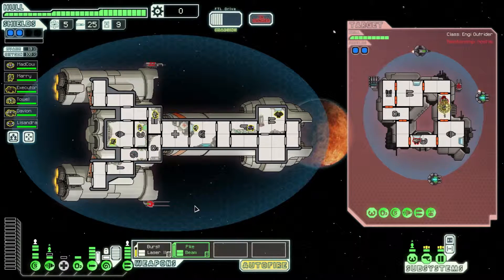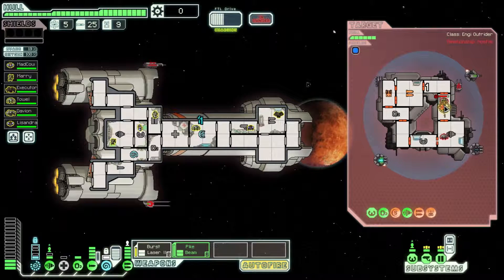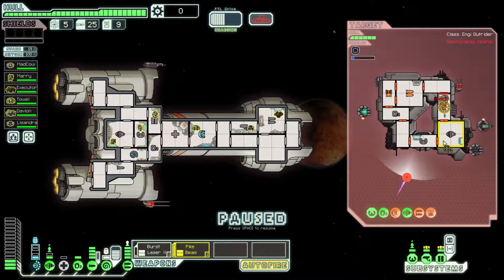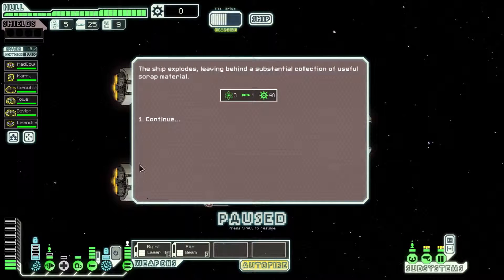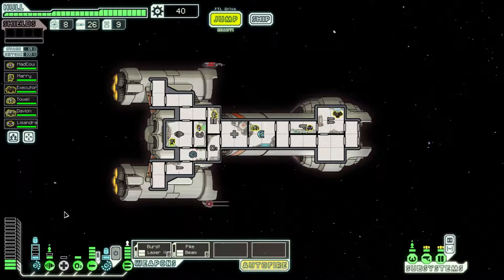I'm going to take over this guy, so he'll now do damage. That's convenient. He's doing damage to the shields because I took him over and told him to. That's what I love about this ship - that super weapon made it so easy to get by the shields, which would have been a really hard fight without it.